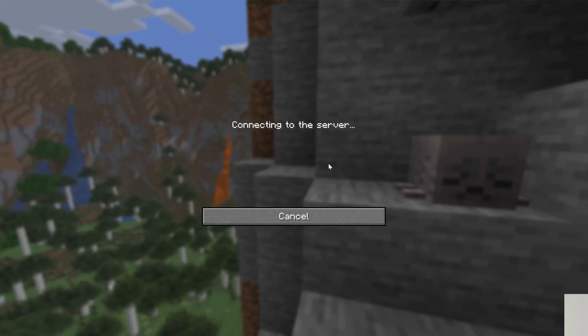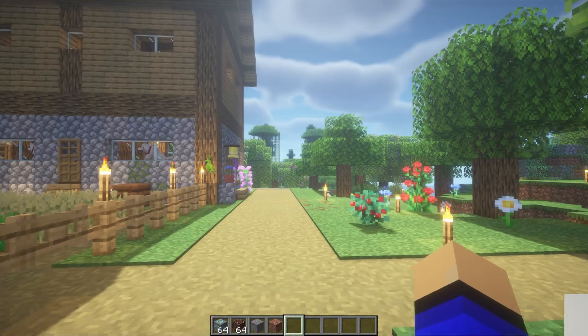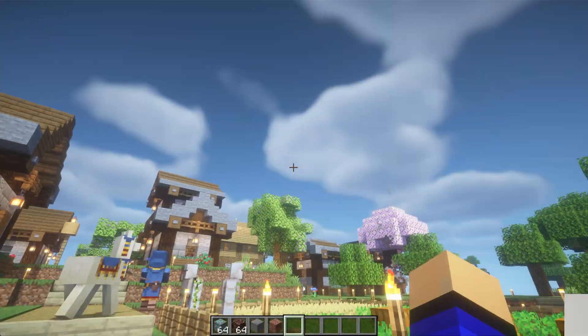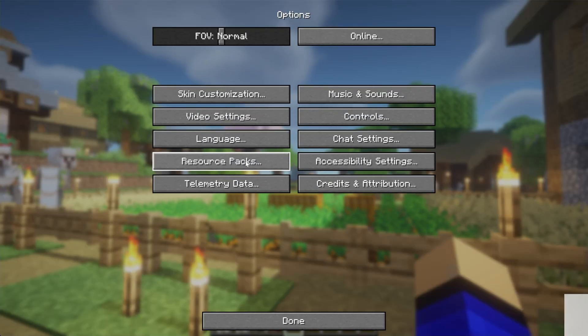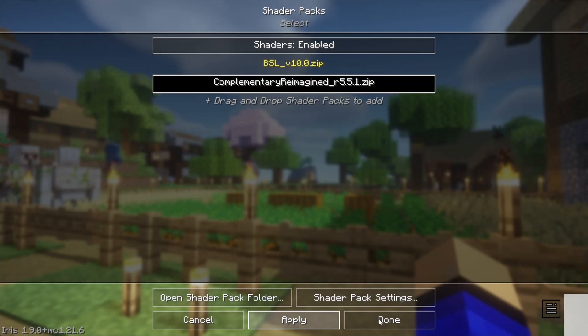We'll give this a go on a Simple Game Host server. Shaders are actually local, so you don't need to change anything on the server for them to work — this would work on Hypixel, for example. And there you go, BSL Shaders is working. You can change your Shader Packs in-game by going to Video Settings and Shaders and switching over to Complimentary. You can install as many Shader Packs as you want, but you can only have one active at a time.